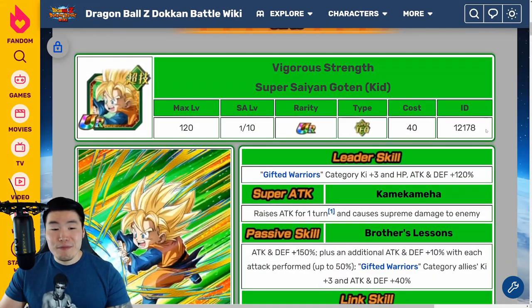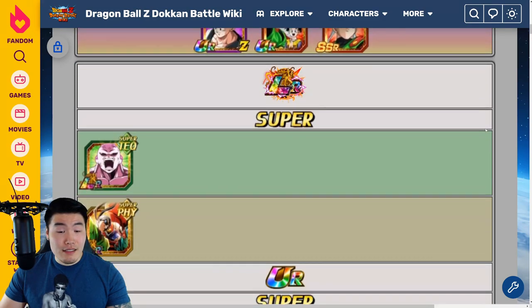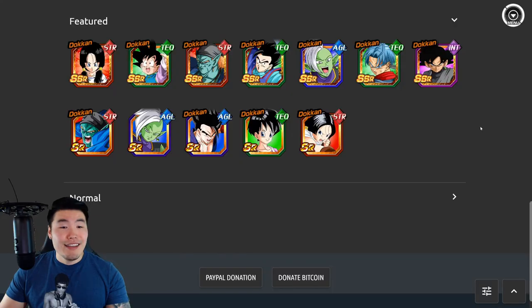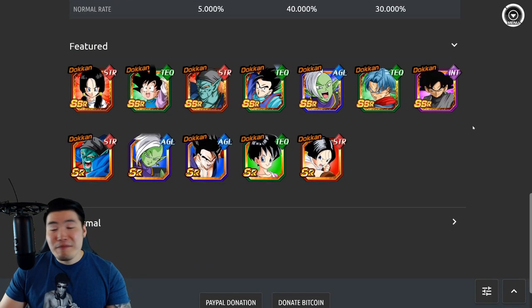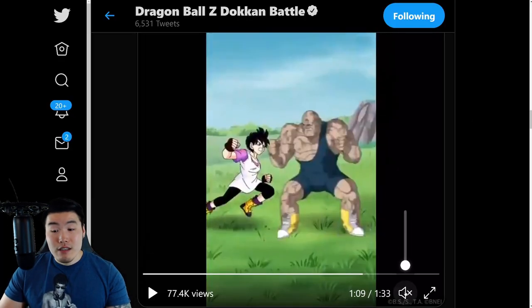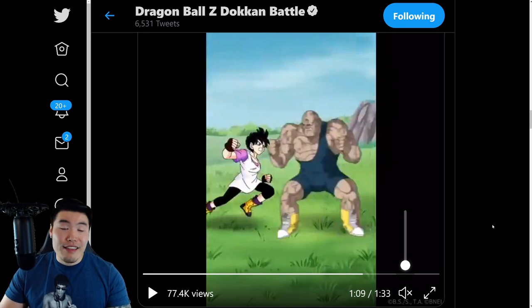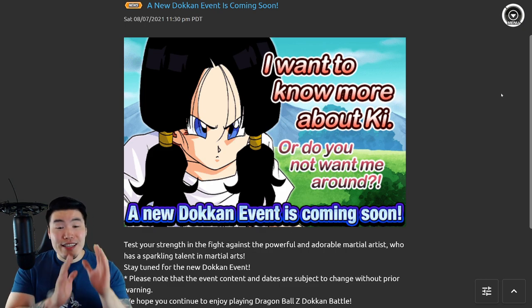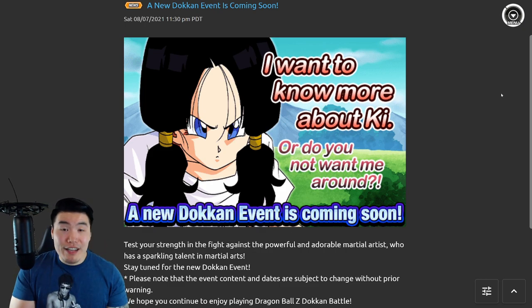That is pretty much the preview. We got the Videl, we got the Goten, you guys saw the banner - not too bad, not great though. And you also saw the animations, which were pretty good - nothing that really blew me away or made me go crazy, but there were some nice animations. Hopefully at this point you guys have received enough information to decide for yourself whether or not you want to summon for Videl or skip her banner.